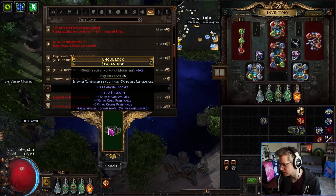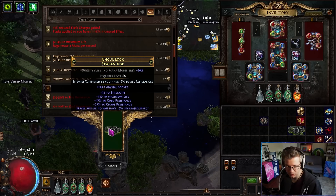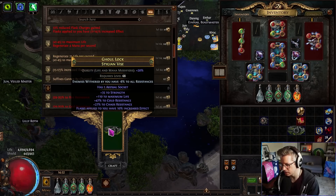Do I craft increased damage, or do I slam increased life? The damage is good, I don't need more life, right? Actually, I'm happy with crafting more damage on there. It needs a divine. I think we just craft damage.